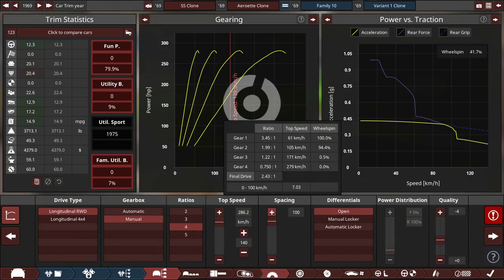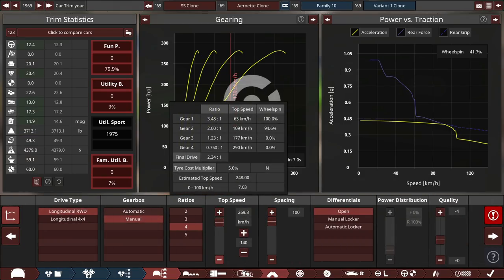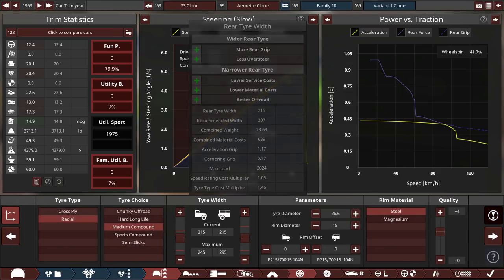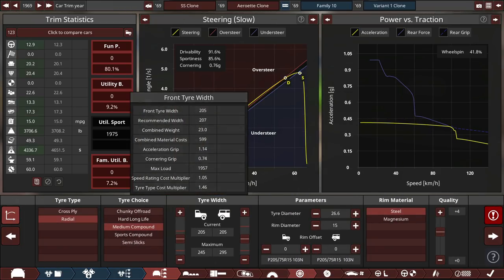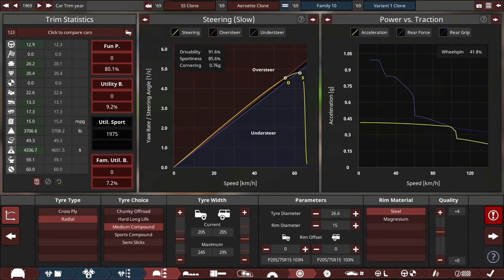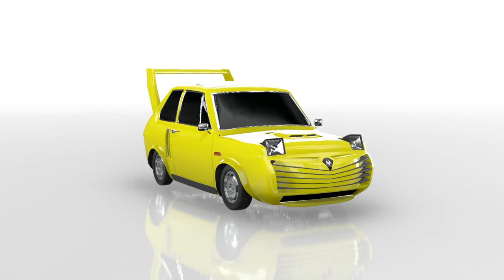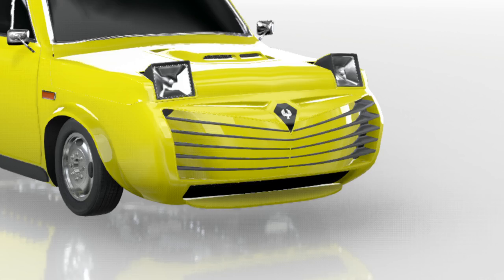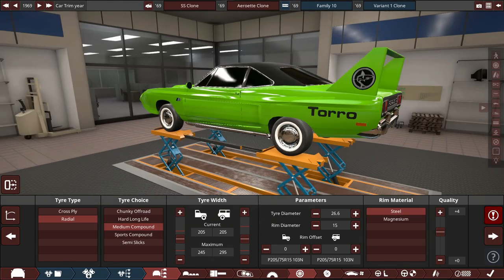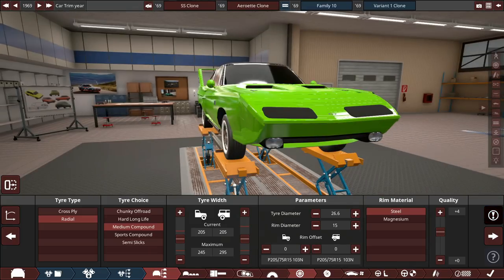One player is 0.1 MPG off the target at 15.6 MPG and argues he should still qualify, but Phil rules he's lost because he didn't finish within the time limit. Everyone is told to export their cars and send them to Phil. The narrator quips that his car is obviously the more impressive beast.